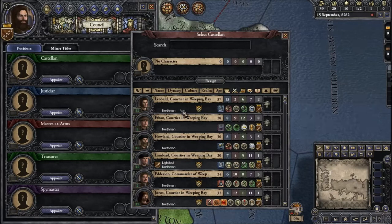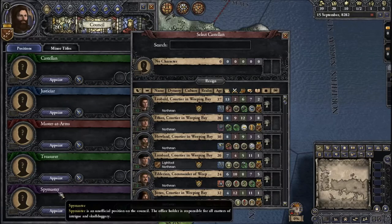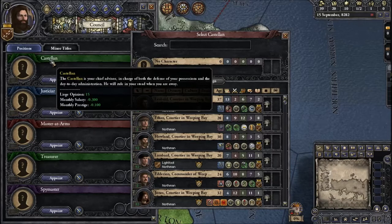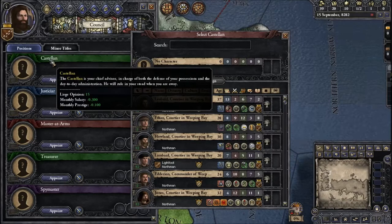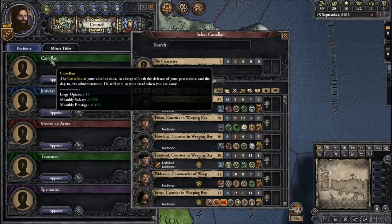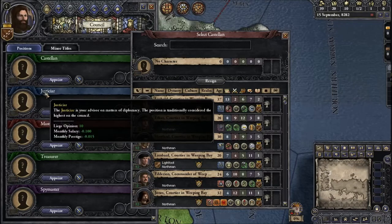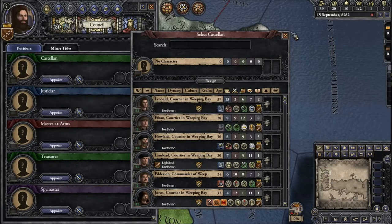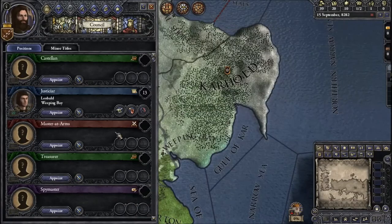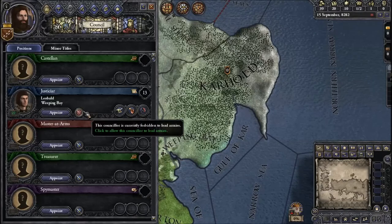These council roles appear to be different from the usual five. The Castellan is your chief advisor in charge of both the defense of your possessions and day-to-day administration — he will rule in your stead when you are away. So he's a more all-around type, whereas the Justicar is more like your chancellor. I think the Justicar needs to be Leobald, and I do not want him fighting.